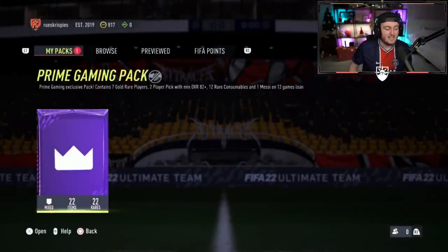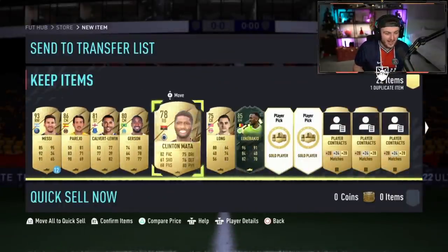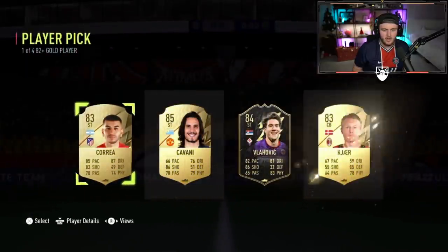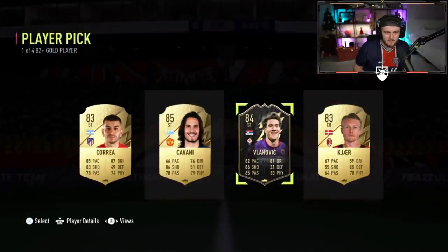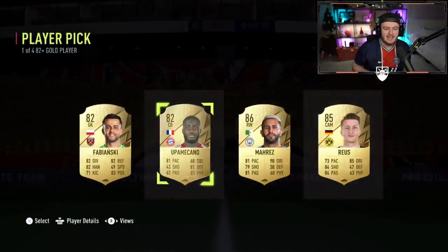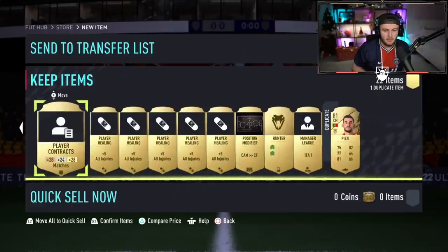We've got one more prime gaming pack to end today's video. If you guys have enjoyed, please leave a like down below and subscribe. Walkout in the prelim - Perejo 86, you cannot go wrong with a walkout in the prelim. And Luka Bakio! Walkout and Luka Bakio in just the prelim. Player pick one - Vlahovic inform, worth more than the 85. Second player pick - 86 Mahrez. That might be the best prime gaming pack we've seen: 86 Perejo, 86 Mahrez, 84 inform Vlahovic and 85 Luka Bakio. Very, very nice. See you later!